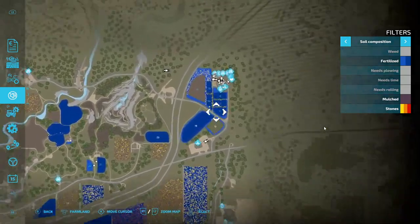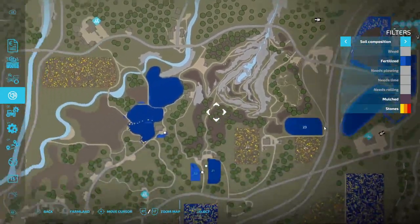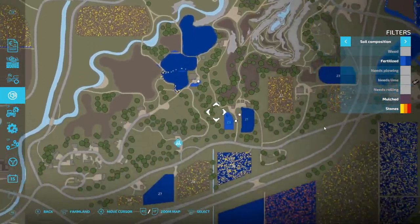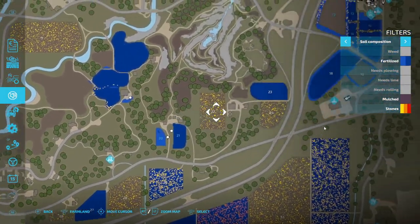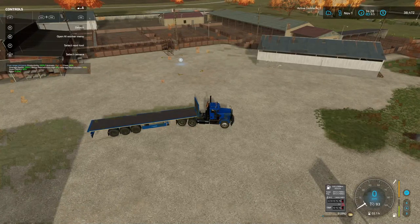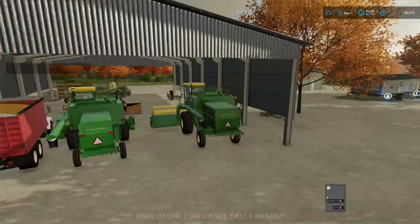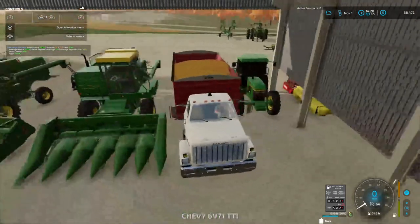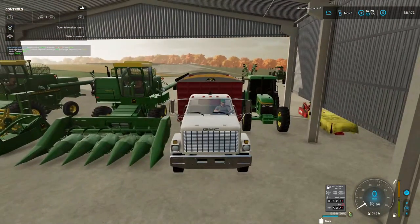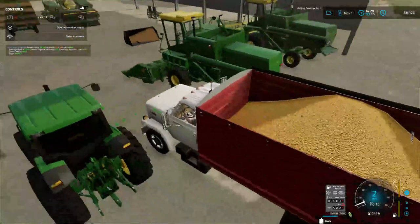All this is fertilized, I got some stones to pick up, and I need to fertilize this area. All this is good, but this field needs to be fertilized once more. We do have some corn — getting a bob truck here. This is what we got off the field, folks — it's $16,598. We're going to sell this in the next episode.